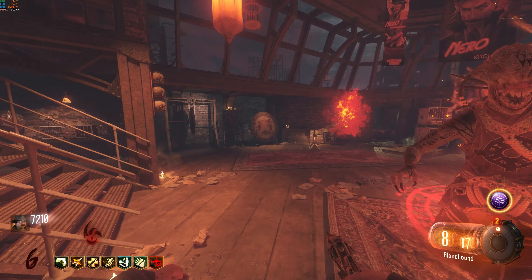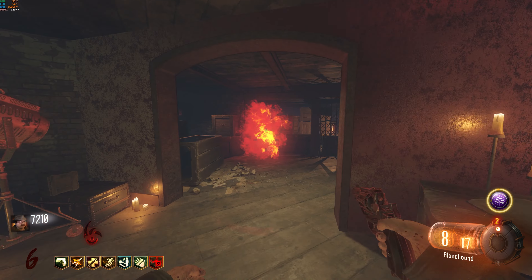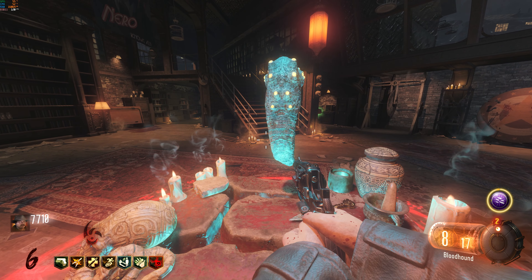Go ahead and exit beast mode, and now you need to go pick up that pen. A couple keepers will spawn. Just kill them and enter Nero's apartment using those stairs you shocked and place down the summoning key and the pen on this table. This will start a ritual. You cannot leave this room. A bunch of keepers will spawn, and this is not kill-based but it is time-based, so you can do whatever you want while locked in here. When it's over, the gateworm will spawn and you can pick it up off the table.